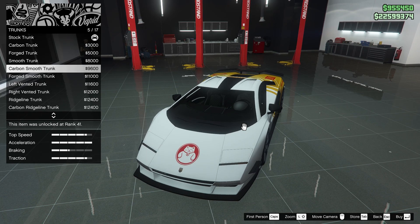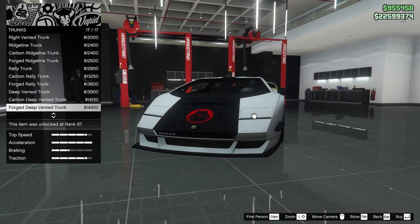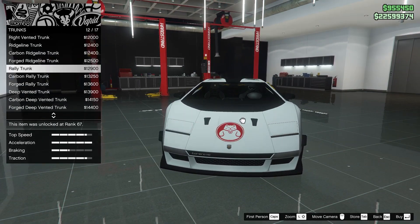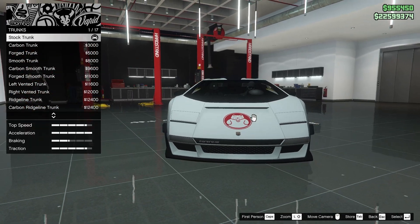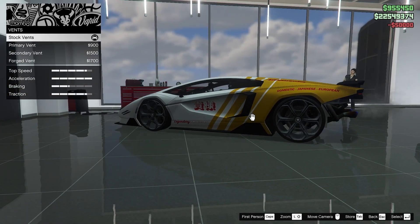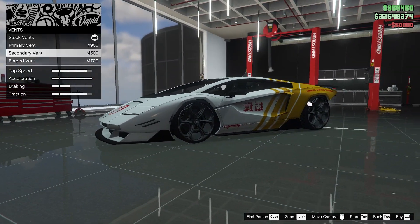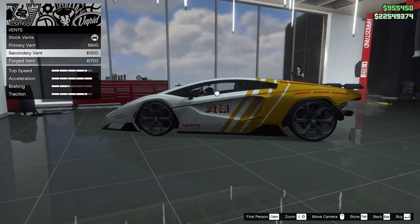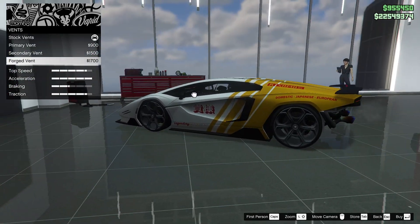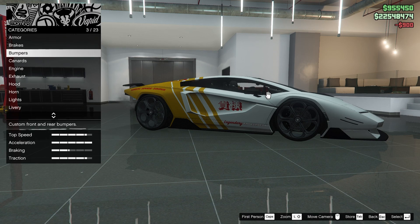Wait, what is this? Trunk. Let's mess with this a little bit. Deep vent — yeah, maybe not actually. I think we might leave it stock for right now. Of course we're turbo, even though we already have two back here. Vents back there. Primary, secondary — I think we'll do forged. The forged stuff, I'm not a fan of that. We'll leave the wheels and windows.